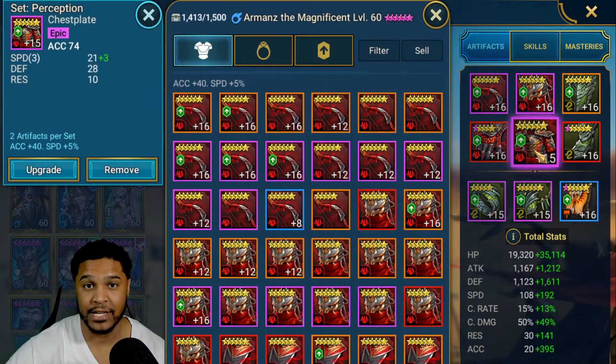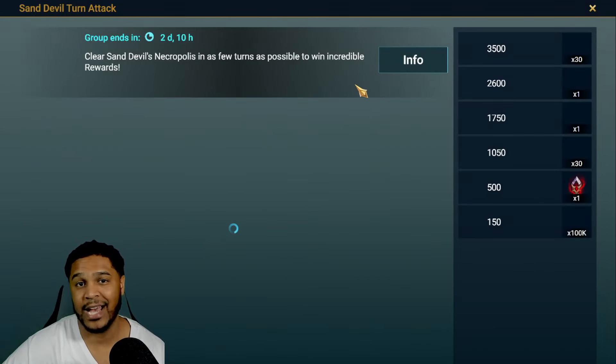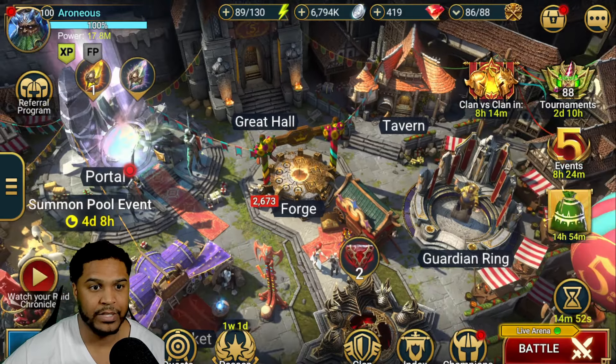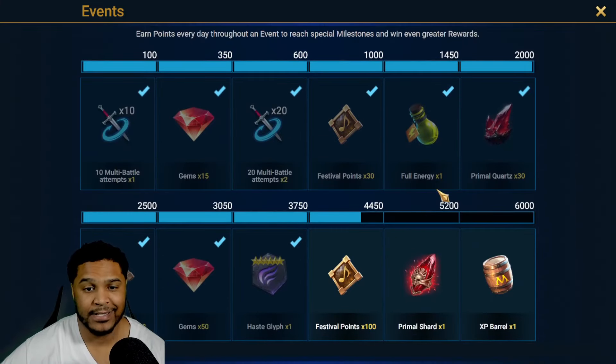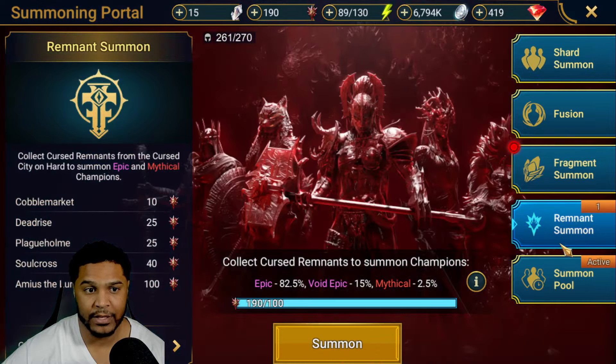Sand Devil is going on right now so you should be farming as much as you can, since we also have the prism crystals event happening. Be mindful of your resources though — if you want to conserve for the five-star Armand's soul, don't sink everything into Sand Devil unless you have the resources. For me, once I complete dungeon divers I can put more resources into Sand Devil, potentially get crystals for one pop and go from there.